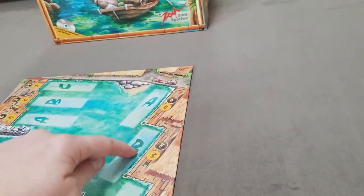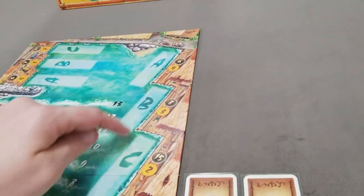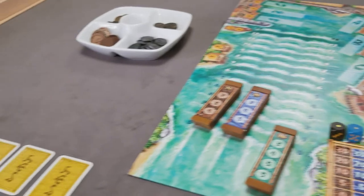If two ships landed in the shipyard, you'd have to pay the six and the eight; if three ships came into the shipyard, you'd be on the hook for all three of those payouts. So let's look at how a sample game round might look like.